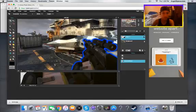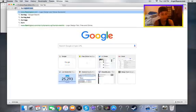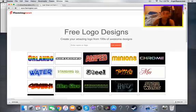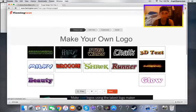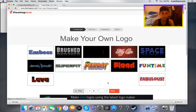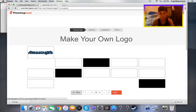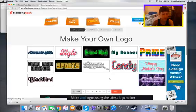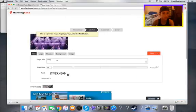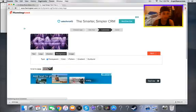Now you want to add text. To do that, go to flamingtext.com. Once you're there, pick whatever font you want. You can also use the fonts in Pixlr, but the fonts there are not that cool. Before you make the text, go to the background setting and make it transparent so you can actually place it on the thumbnail.